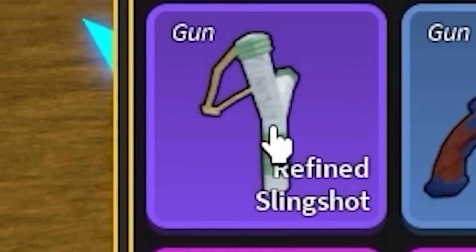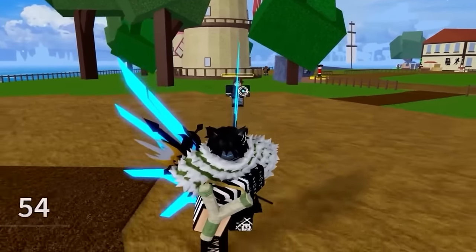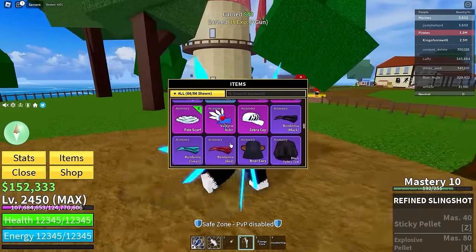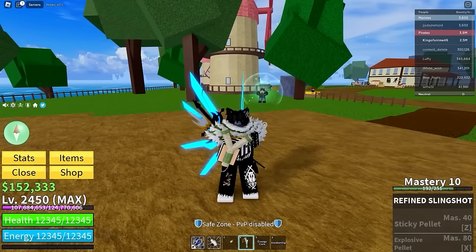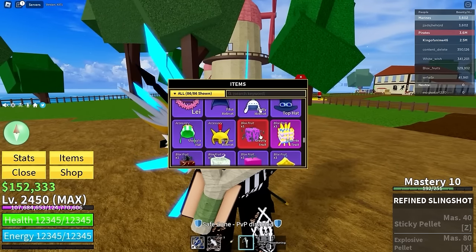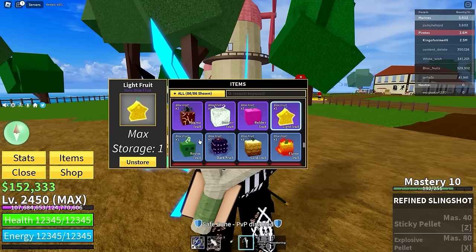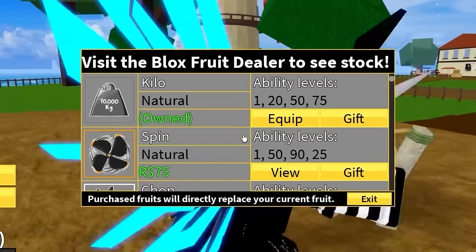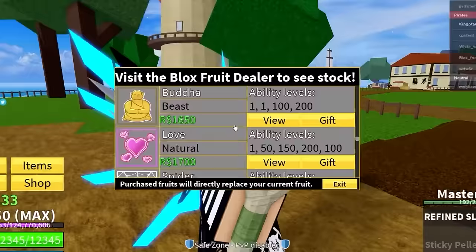It looks like he has almost every sword in the game. There's also a refined slingshot — let me check this out — oh my god this thing sucks, what is that. Now for the moment of truth: does he have good fruits? He has gravity fruit, phoenix fruit, magma, barrier, rubber, light — not too bad. He also has permanent kilo!